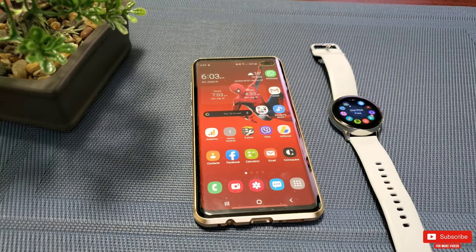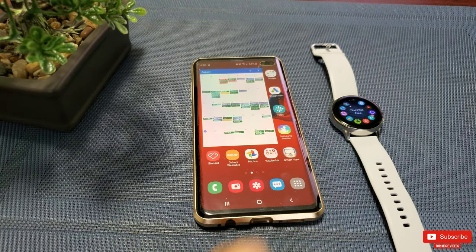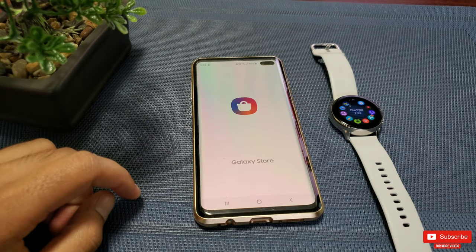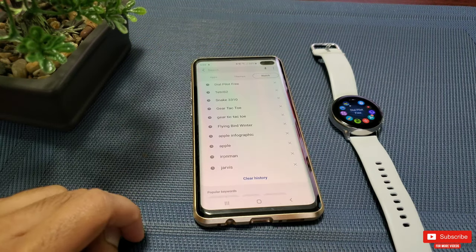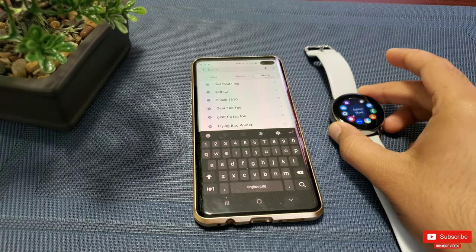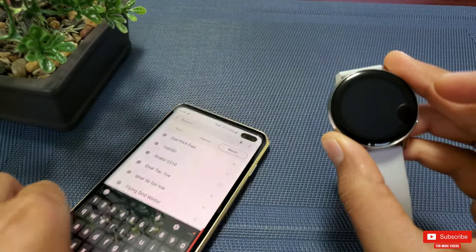You can find them on the Gear Wearable app on Android or iOS devices — there's a Galaxy Store where you can search for each game. I will list the name of every game during the video. You can also find these games in the Galaxy Store right from your watch and install them directly from the watch.